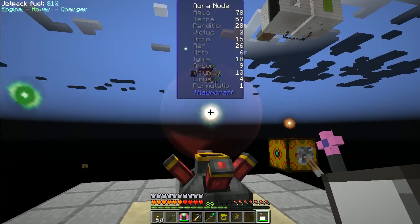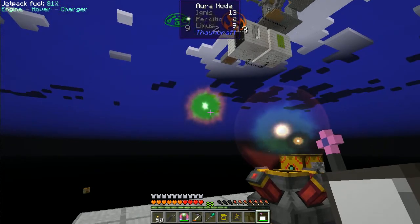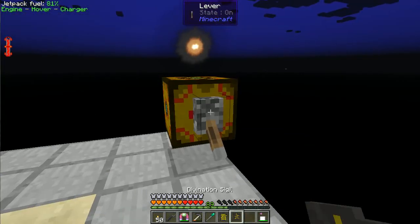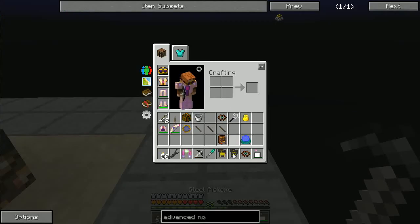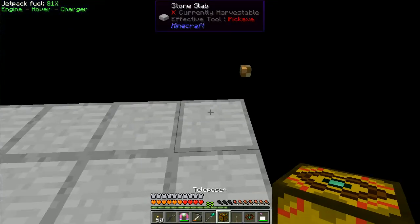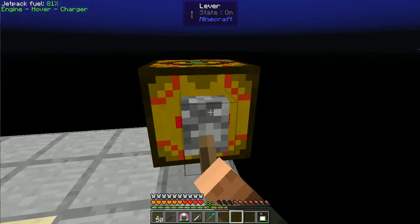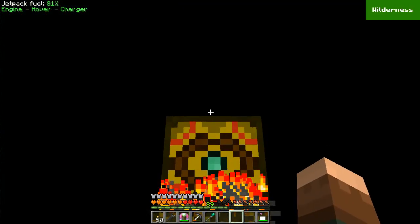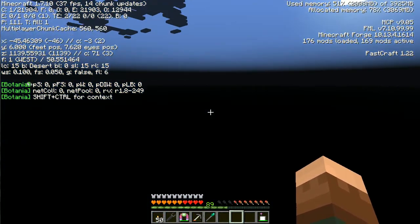I ended up throwing the Advanced Node Stabilizer on the bright node, and I kept loading nearby nodes to it by plunking them down over here with the teleposers, so I've been exploring quite a bit. I grabbed a teleposer, threw it down, loaded it up with the focus, and found myself at Z1100 — now 1,100 blocks away from my base.